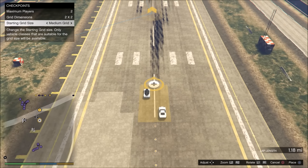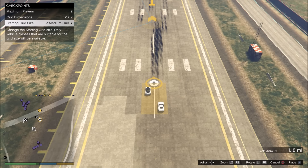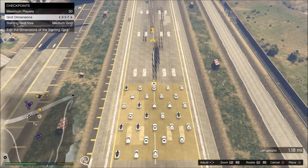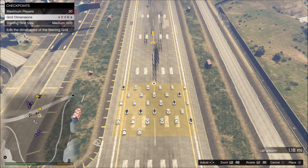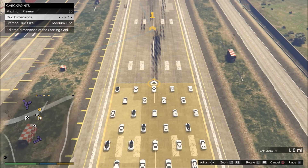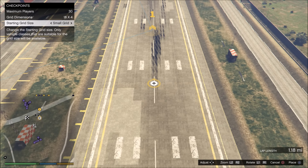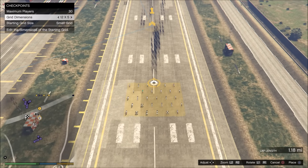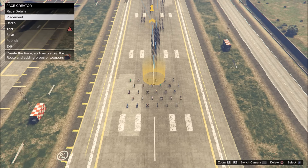Pro tip number three: you can actually glitch a small starting grid with a 30-player supercar race. Supercars are always on a medium grid by default, so a 30-player race takes up a lot of space — in narrow city streets it'll be tough to fit 30 cars. There's a little glitch for that. What you do is first select a small starting grid, which is only available for motorbikes and bicycles. So you first lay down a small starting grid with motorbikes or bicycles.